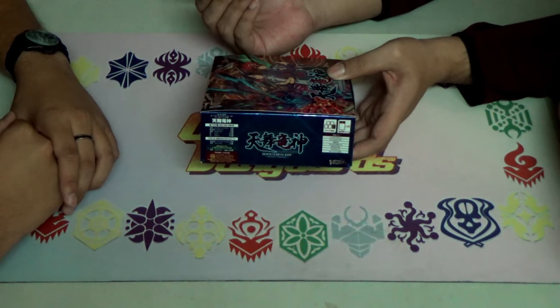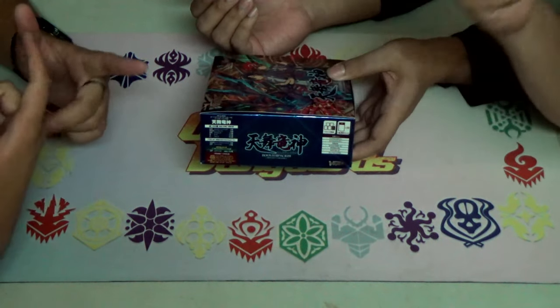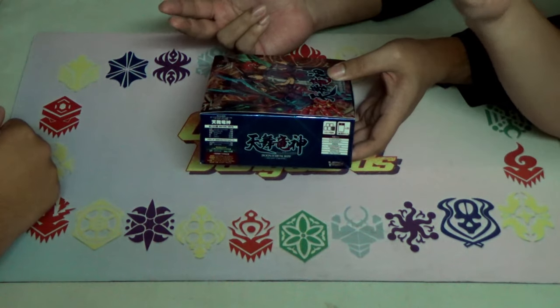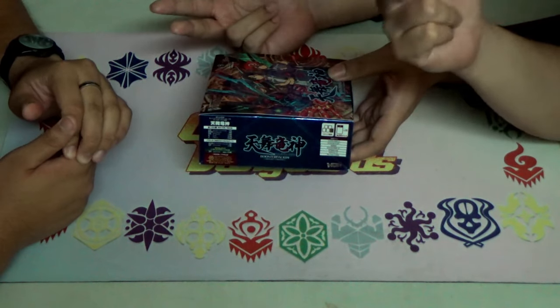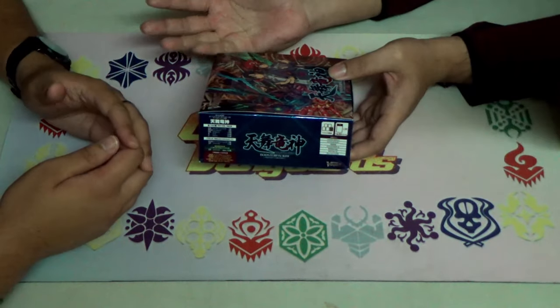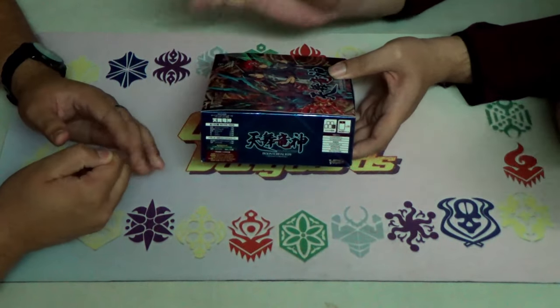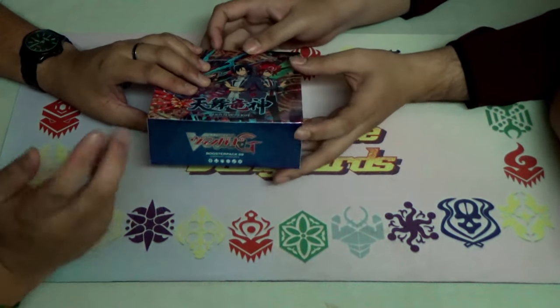Do you guys know which clan is getting SP packs for this box? Probably Narukami and Aqua Force? No, there are two more — Lohad is getting one as well, and Shadow Paladin. I believe Spike Brothers is in there too. Because the rest already got it.